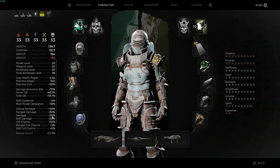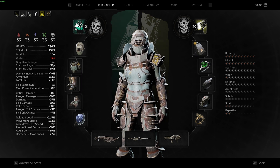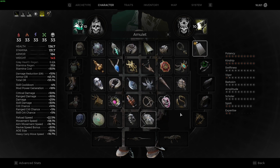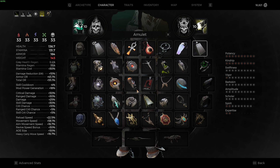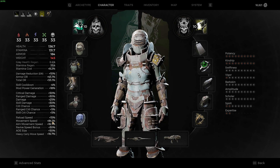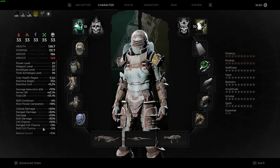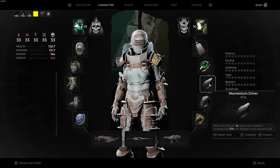Essentially all we're doing here is maxing out movement speed. We can see that I have 51 or 58.1 percent now. With the weightless amulet — it currently doesn't work — if I just do this, we see I basically have the same, and suddenly I have 84 percent. We have 84 right, and that's without sprinting.